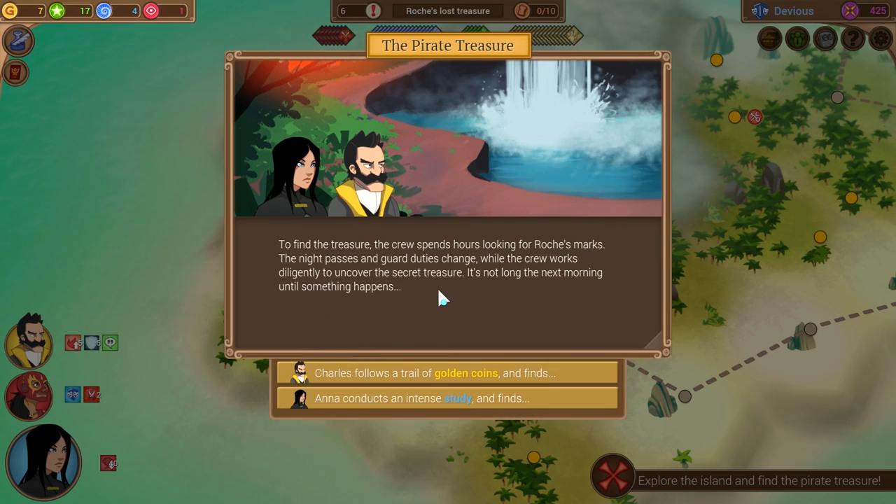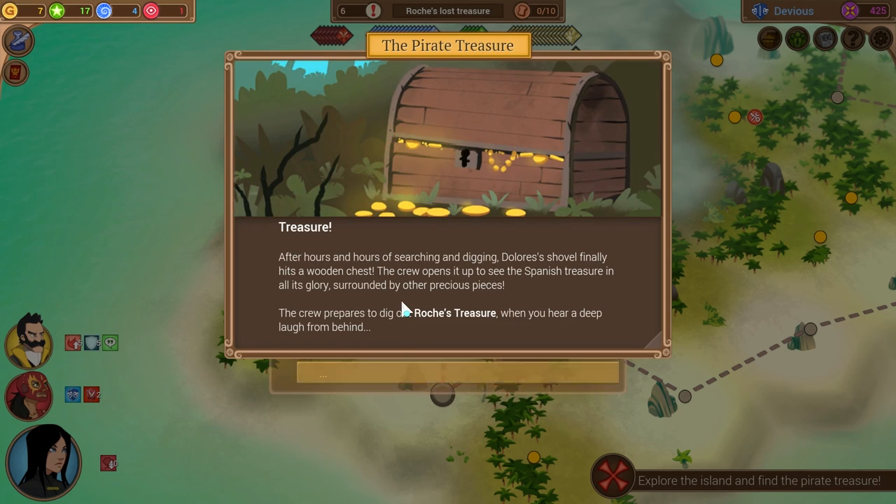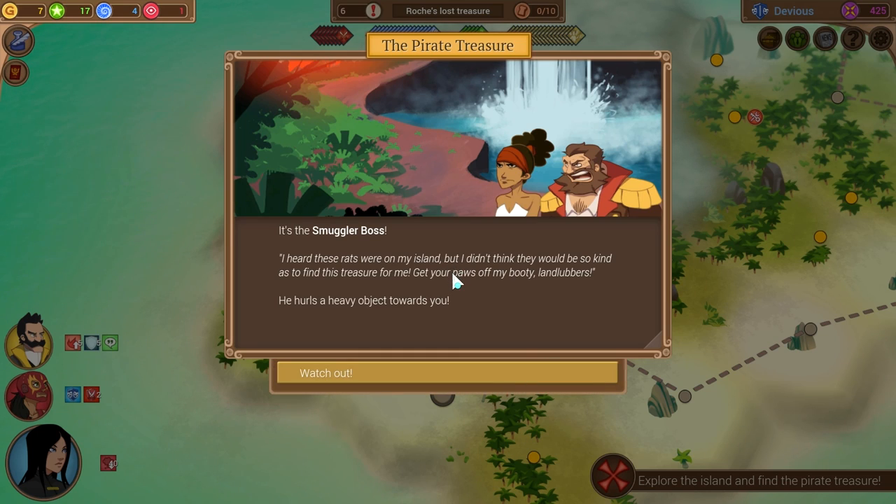To find the treasure, the crew spends hours looking for Roche's marks. The night passes and guard duties change while the crew works diligently to uncover the secret treasure. It's not long the next morning until something happens — there's a trail of gold coins, let's take that. After hours and hours of searching and digging, Dolores' shovel finally hits a wooden chest. The crew opens it to see the Spanish treasure in all its glory, surrounded by other precious pieces. The crew prepares to dig out Roche's treasure when you hear a deep laugh from behind — it's the smuggler boss. 'I heard these rats were on my island, but I didn't think they'd be so kind as to find this treasure for me.'